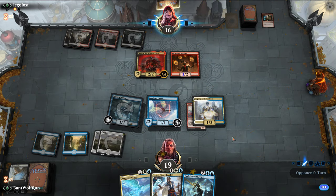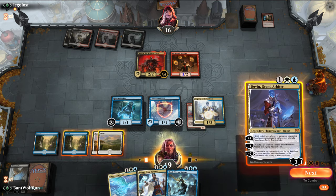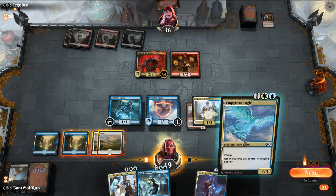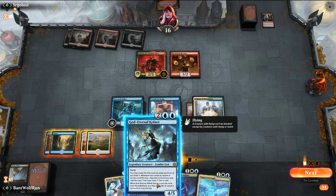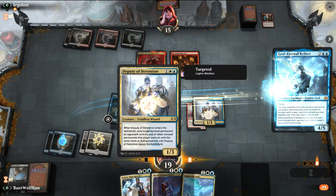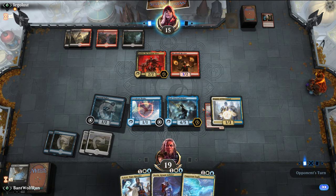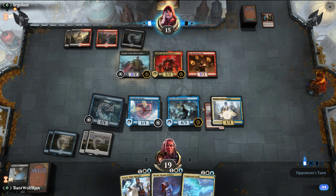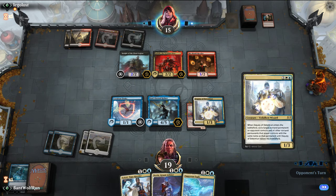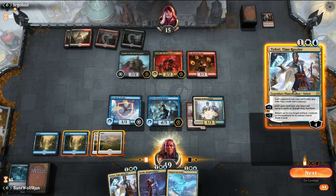They shock our creature. Couple options here — Eagle lets us go the most offensive. Just play Kefnet, try to close this game out faster. Let's just block well. Knight of Everman. I'm surprised they didn't try to attack in first. We'll decline the reveal.